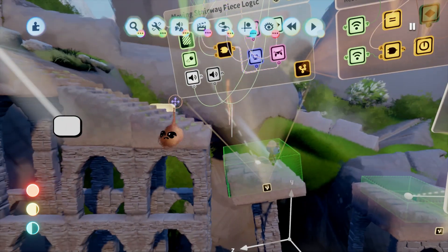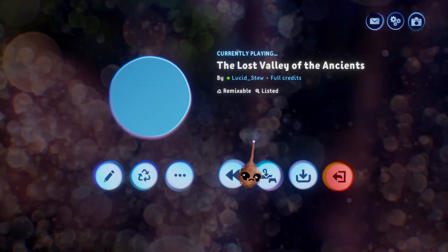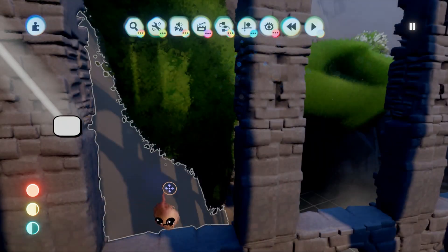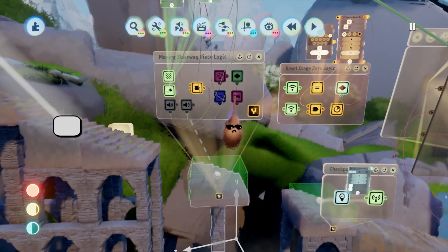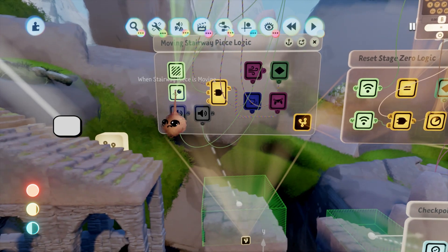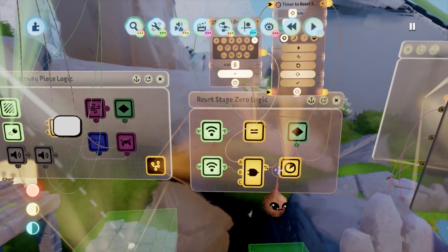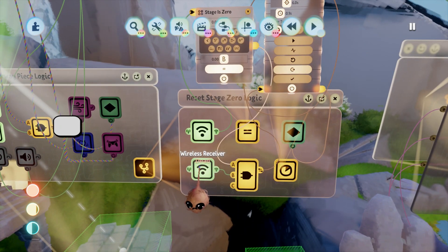Let's continue in play mode. This time we'll go ahead and die before the checkpoint to see what happens with the reset. The obstacle is back in place like it should be, and nothing is active with the movement sensor and trigger zone because those conditions aren't satisfied.